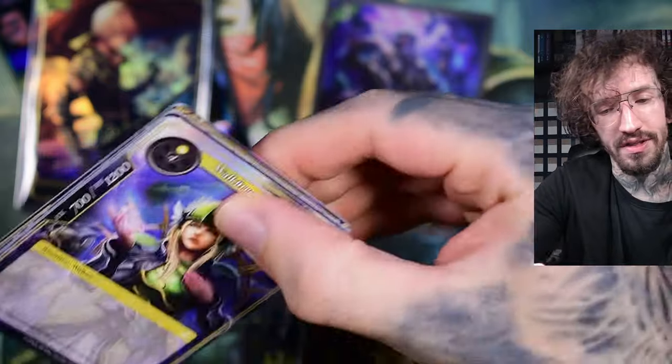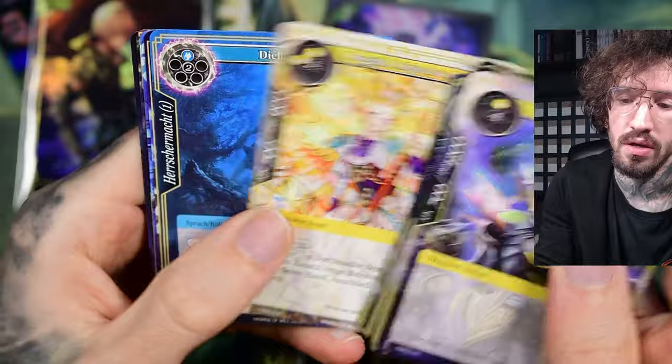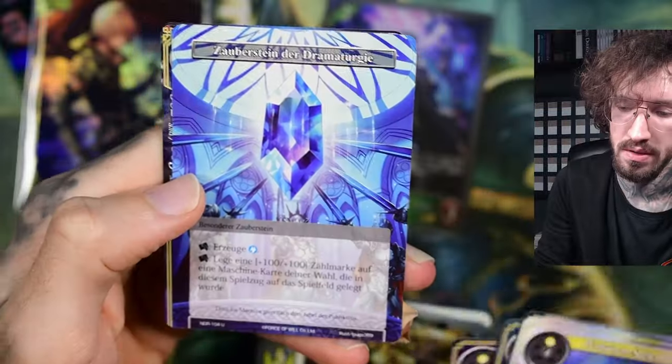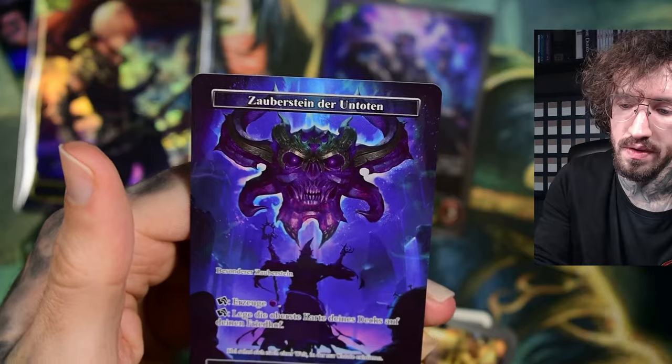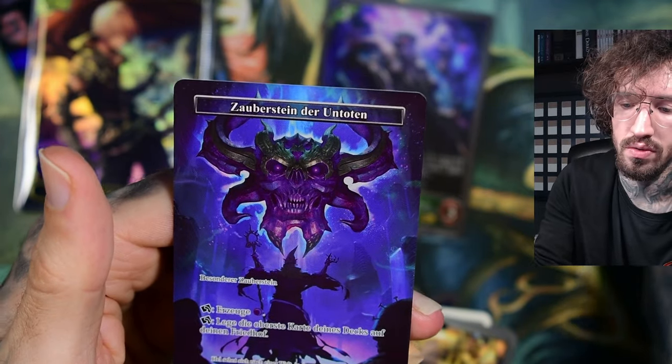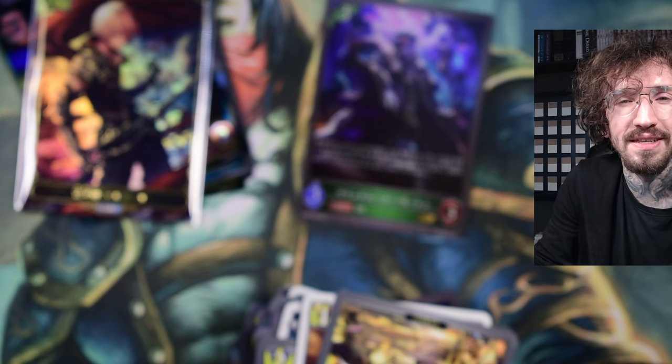Looking for the secret rare of Anubis. Just going through the common cards — oh, it's a Sorcery Stone of the Undead. So yeah, thank you for watching, and please check out my channel for more unboxings. If you like my content, please subscribe, and see you in my next unboxing — bye!